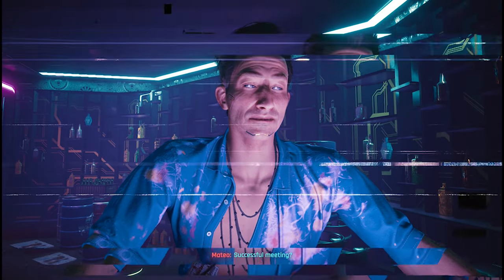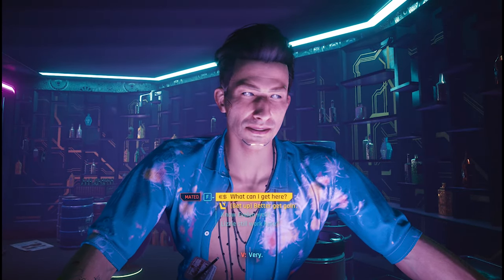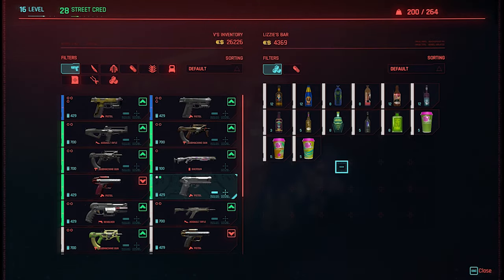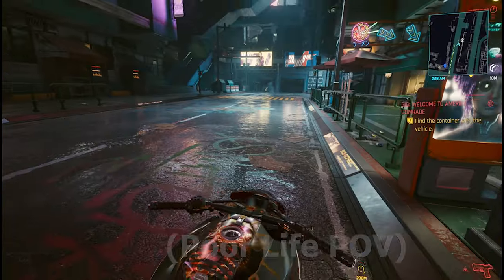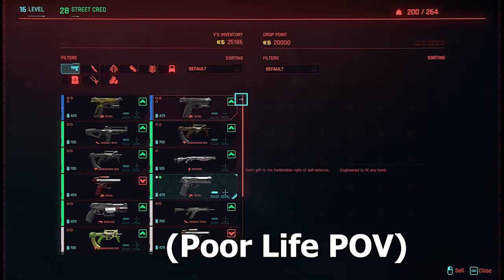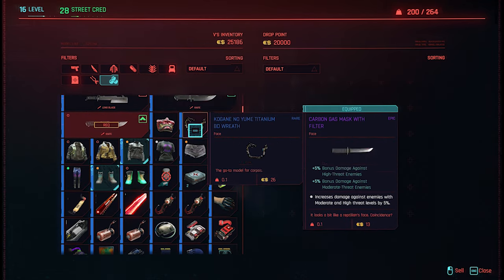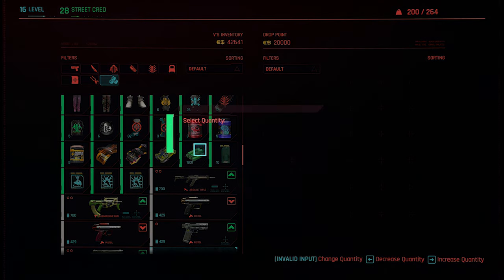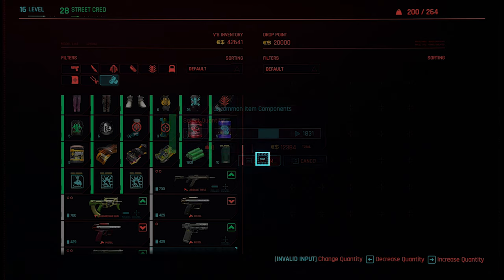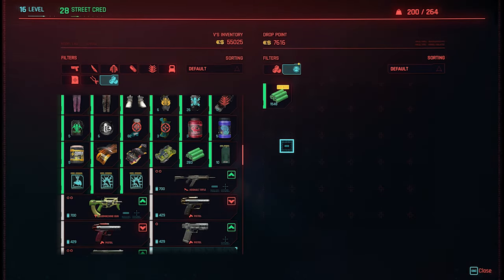I recommend going to Lizzie's bar and buying as many cans as you can afford, then disassembling them. You could also consider going to a drop point, since a drop point holds around 20,000 eddies, so you don't have to reset as often to sell all your components.